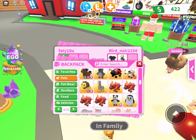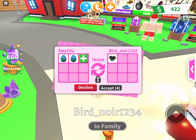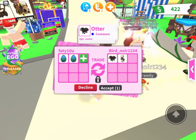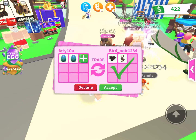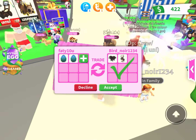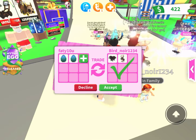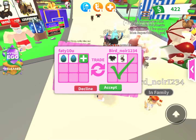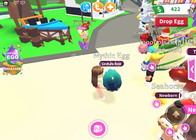This is the next trade. From now on, I'm only going to put in the two mythical eggs. They put in an otter and a Wolpertinger — that's not bad, but I don't think it's fair for two mythical eggs. Remember, waves, one mythical egg costs 750 Robux, so I'm sorry but I have to decline.